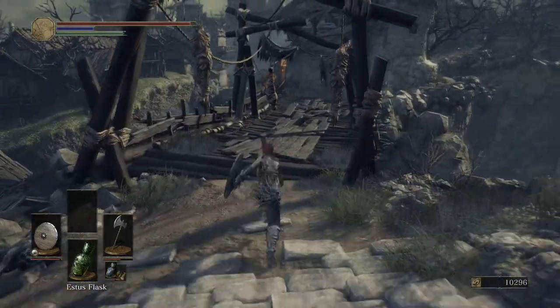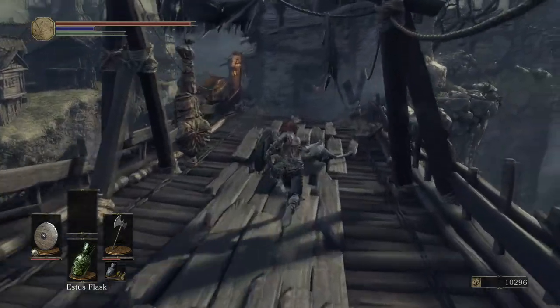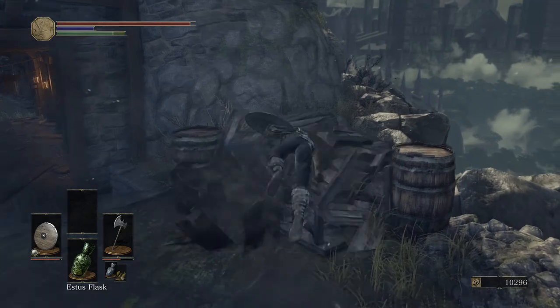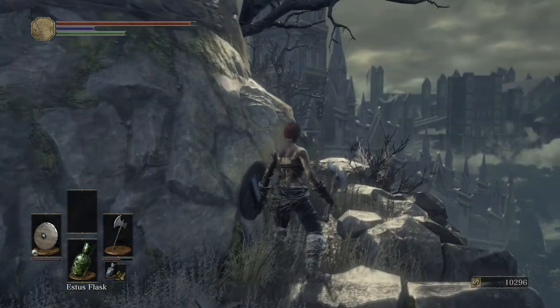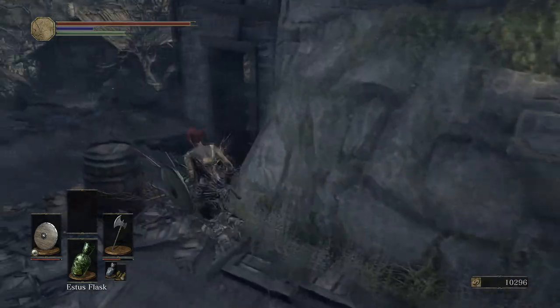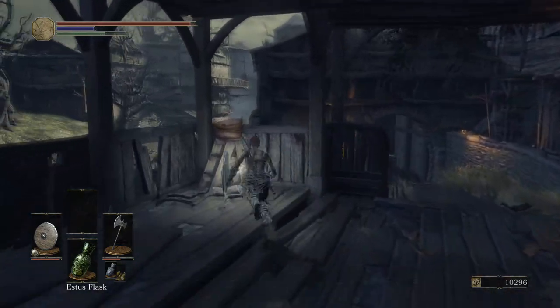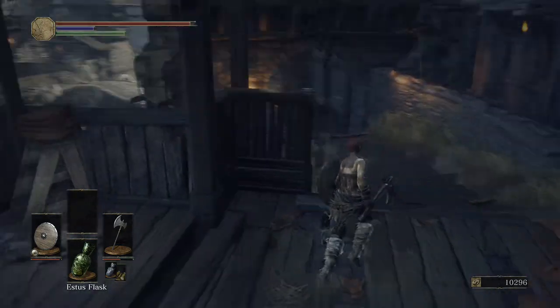So now we're back at the beginning area, where all the enemies are, and we're going to cross this first bridge again. Instead of going to the right to do the covenant — which was completely optional, just in case you wanted to make sure you didn't miss it — we're going to continue ahead. If you do kill the boss, you can still do this covenant, but you have to wait until a lot later on in the game, so it's worth just doing it now.